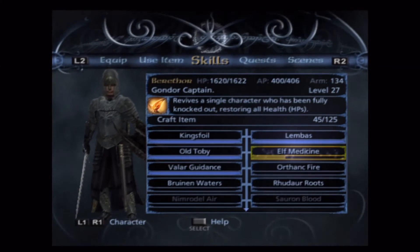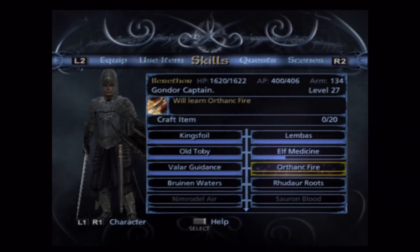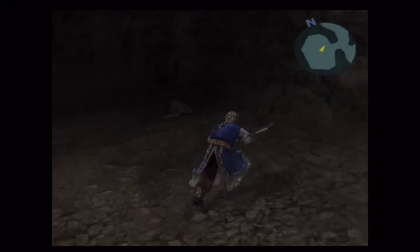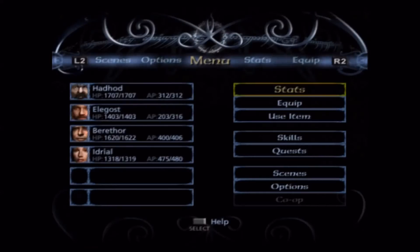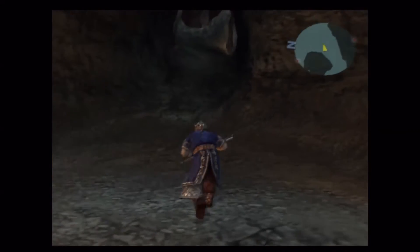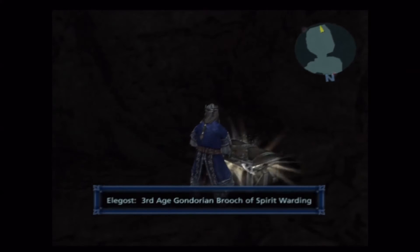It gets a little bit better later. There's a certain point — probably right after Moria — where the damage really starts to pick up. At the end of Moria we'll get an Elf Stone of Fell Shadow — I think that's the name — and it basically gives your characters a whole new skill tree. Anybody can learn those skills, and there are some really devastating skills in that set. You can learn the skills incredibly fast.